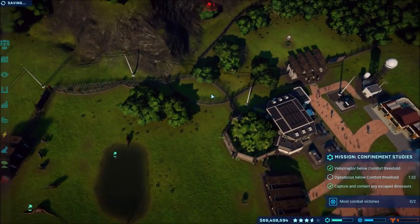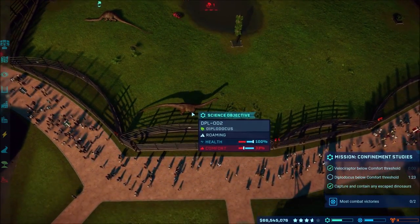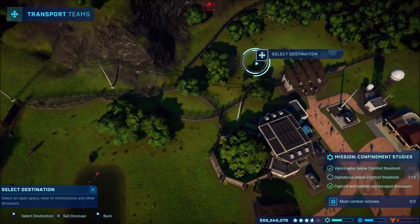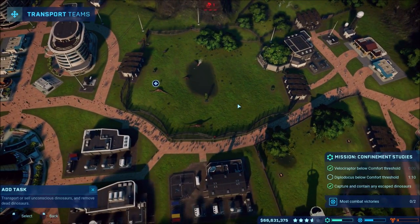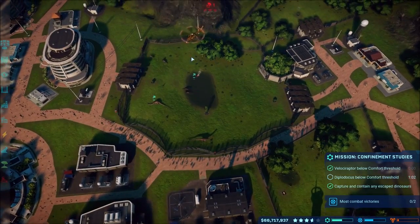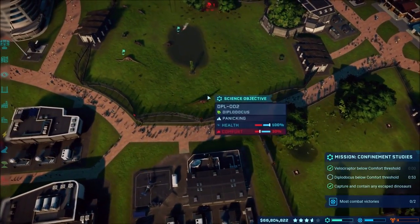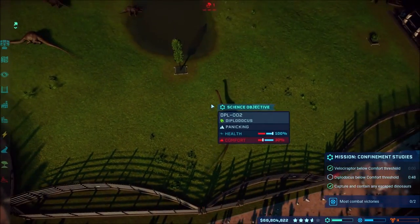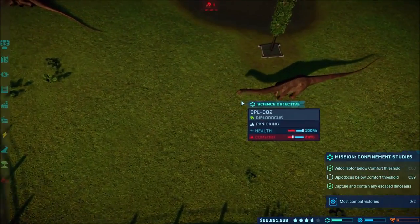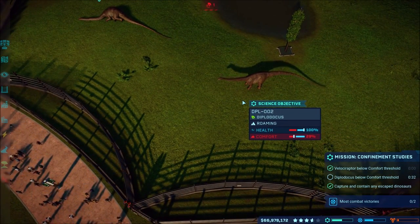I want to see it attack the fence just to see what happens. I need to make a connection over here between the two areas. We've got a minute and 20 seconds left. I forgot I had a Drakorex die, so I incubated a new one. All I did was take a bunch of trees out and it did its whole thing making everything mad. The Velociraptors are fine. This Diplodocus is not attacking the fences - I think it must be because of the electric fence; it senses it's electric and won't hit it, which is awesome.